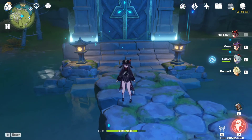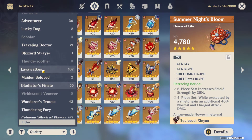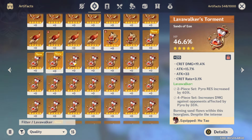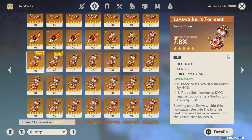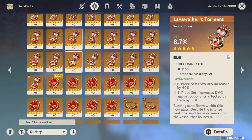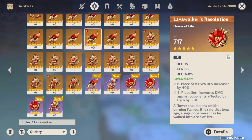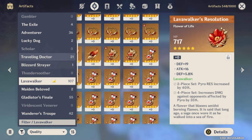Let's check what I got today. First, Lovewalker time pieces — I got 3 more. One has HP percent main stat but no good substats at all, I'll skip that. Another has crit rate but defense substat — I won't use that on Hu Tao. Another has defense main stat, not going to use that either. And a flower with bad substats. Not a single good Lovewalker piece today.